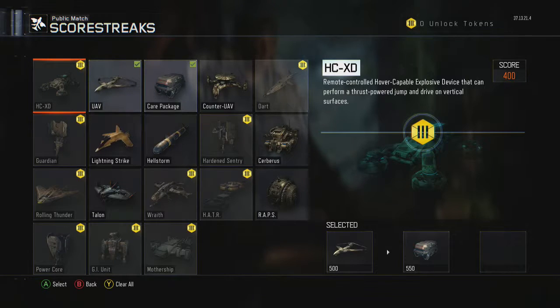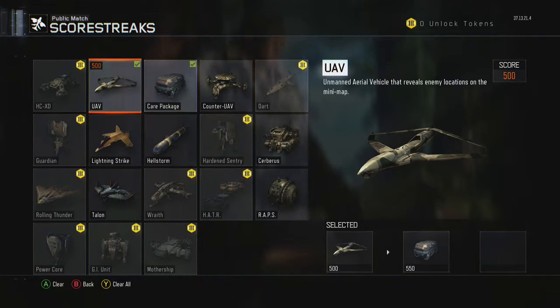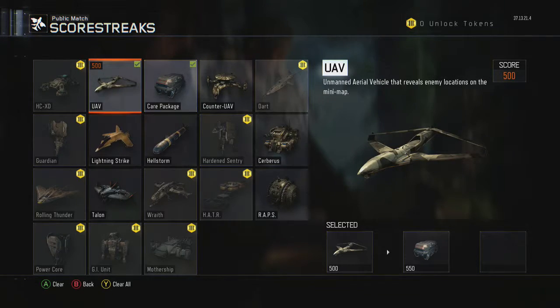My score streaks — I run the care package and the UAV. What I do is when I get the UAV, I don't put it to work right away. I wait until I get the care package — it's only 50 points more — and I get the care package first. If I get something like a raid that kills people, I open that first and then get my UAV, because the kill streaks will start taking out people while my UAV gives me extra points.